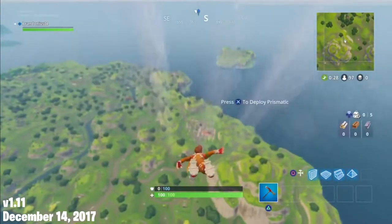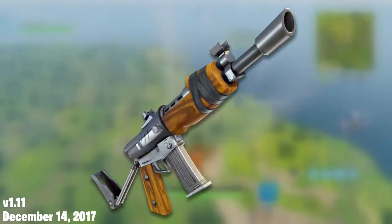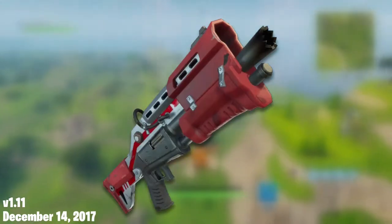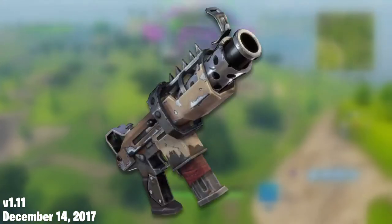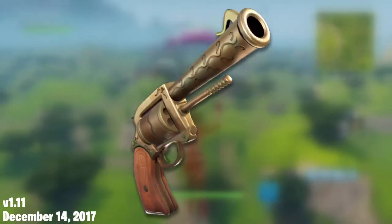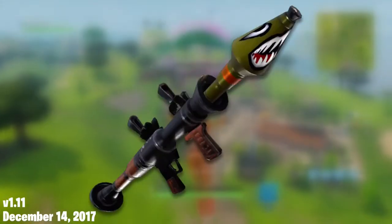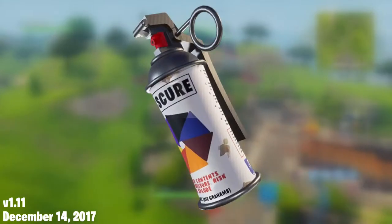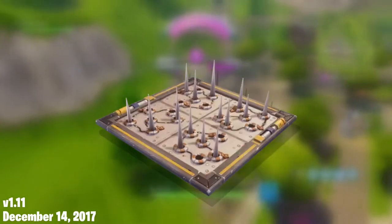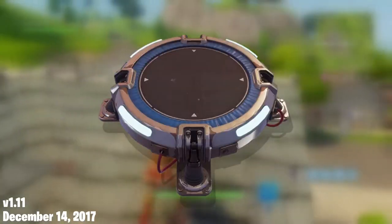Now, time to get into the gameplay stuff. Items that returned include the Assault Rifle, the Burst Assault Rifle, the Scoped Assault Rifle, the Pump Shotgun, the Tactical Shotgun, the Submachine Gun, the Tactical Submachine Gun, the Suppressed Submachine Gun, the Pistol, the Revolver, the Bolt Action Sniper Rifle, the Semi-Automatic Sniper Rifle, the Rocket Launcher, Grenades, Bushes, Smoke Grenades, Bandages, Medkits, Shield Potions, Slurp Juice, Damage Traps, Ceiling Zappers, Wall Dynamos, Directional Jump Pads, and Launch Pads.